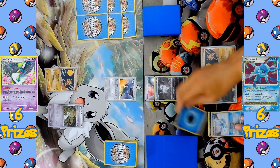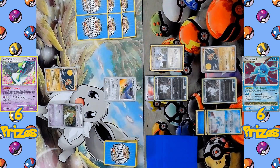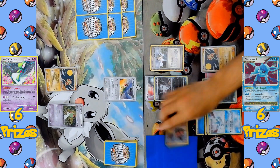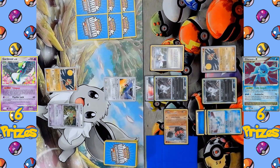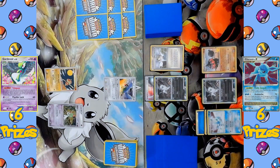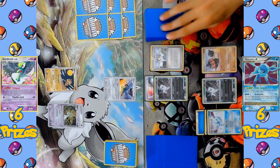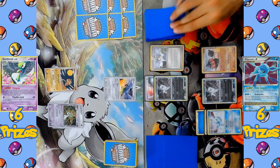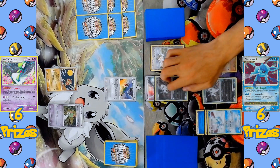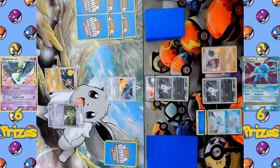The bench Eevee evolves into Glaceon right away and a Water Energy comes down onto Glaceon. The supporter for the turn is Celio's Network, able to search the deck for any Pokémon to add to the hand — the one chosen is going to be Claydol, so Baltoy evolves into Claydol this turn as well. Two evolutions coming down for the Glaceon side. Claydol activates its ability, Cosmic Power, able to put up to two cards from the hand at the bottom of the deck and then draw until they have six cards — really good draw power. Then the attack Baleful Wind is declared, randomly discarding one card from the opponent's hand. The card discarded was a Call Energy.